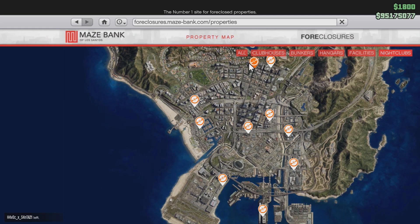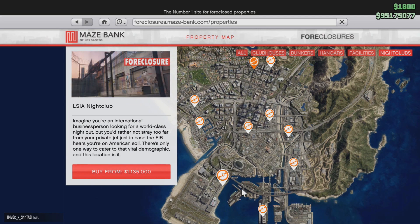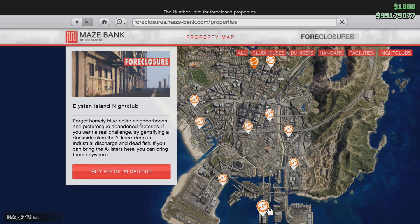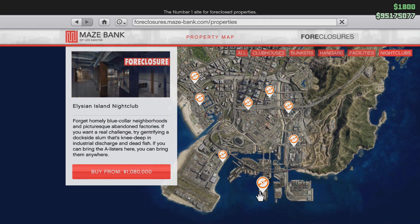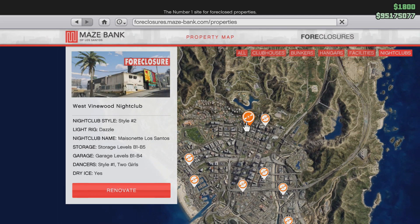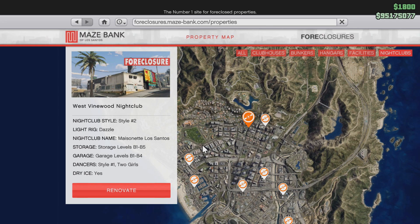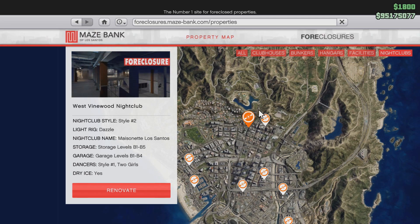They range from just a little over 1 million to the most expensive one being 1.7 million. All this stuff is based on location and it doesn't have any influence on your business or your nightclub itself. The cheapest one is all the way down at Alicia Island. Personally, I would never really go for that one — the one I went for is the most expensive one down in West Vinewood, costing a total of 1.7 million dollars.